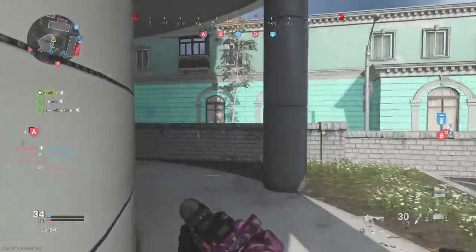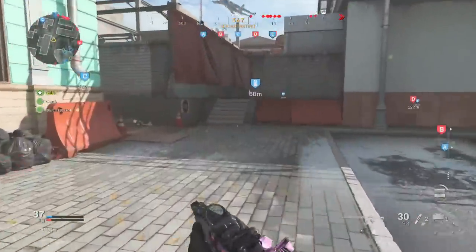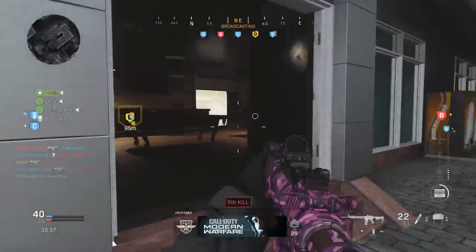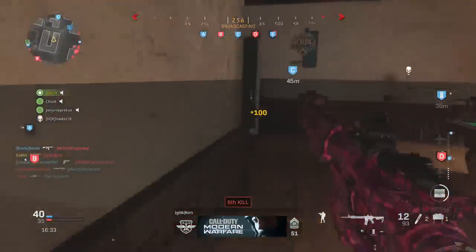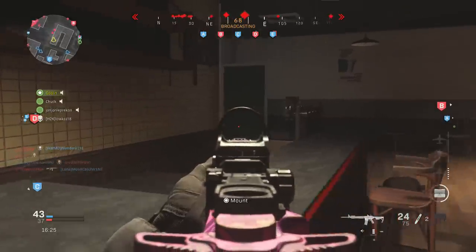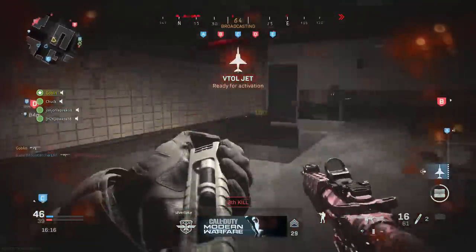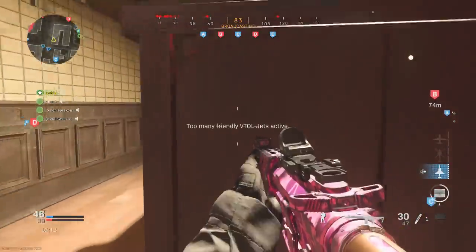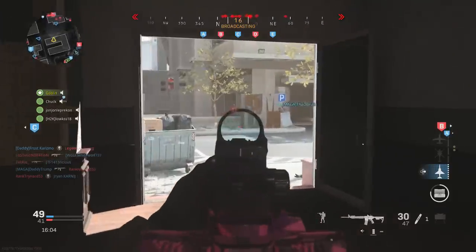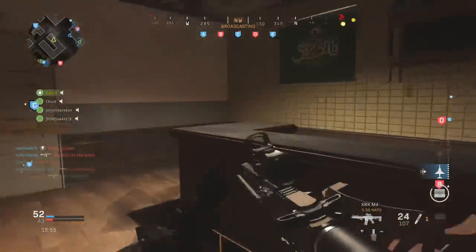If you're using an SMG with attachments that help damage at range like on an MP5, you'll try to take fights at range. If you're sacrificing range and stacking ADS and sprint-to-fire speed, you need to get up close. This also applies to perks — EOD means you're less worried about grenades or claymores; Double Time means you should crouch-walk more since it's 30% faster. If you have Quick Fix, your health regens faster on kills or objectives, so you might not need the stim shot as often.